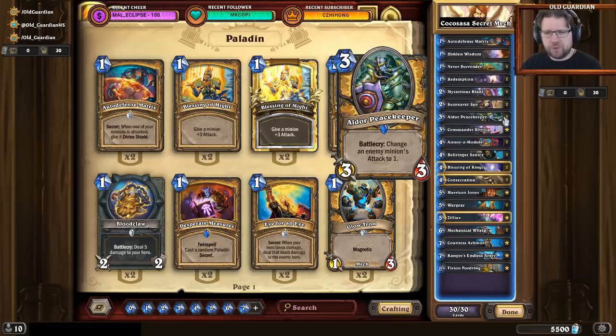One card of note is Aldor Peacekeeper, and this card is especially important against Rogue right now. Rogue decks are Tempo Rogue decks that love to build big Edwins, but Aldor Peacekeeper can completely negate the effect of that Edwin on the game. It doesn't do a whole lot in many other matchups, but in the Rogue matchup it is crucial.